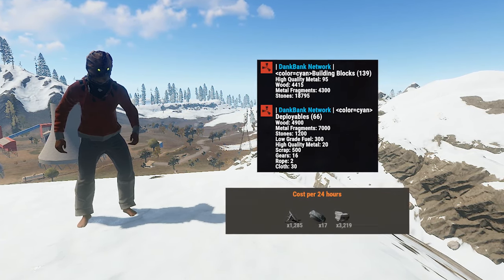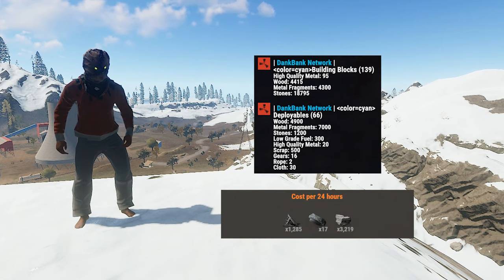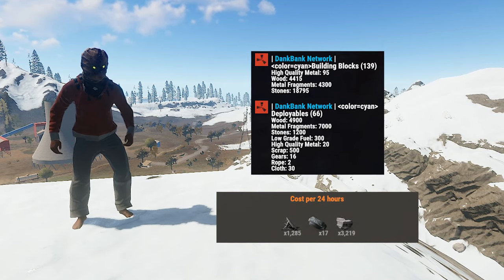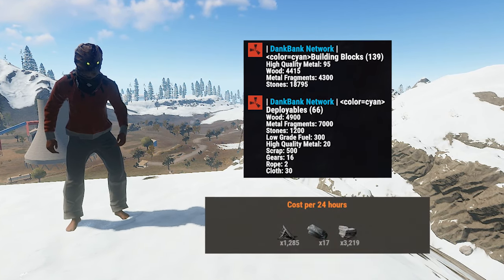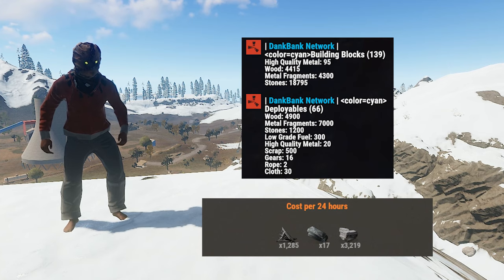Hopping into the base cost — the only thing you really need a lot of is stone, and 18,795 stone isn't even a lot. The upkeep cost is absolutely insane with only 1,285 metal frags, 17 high qual, and 3,219 stone.